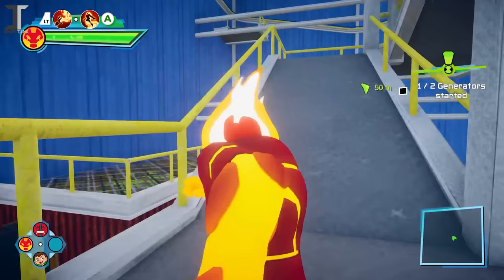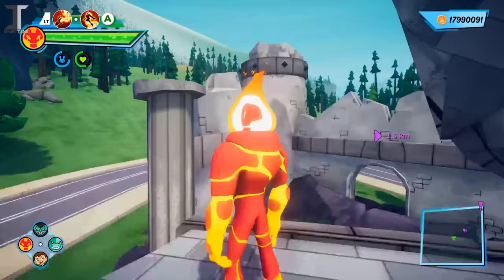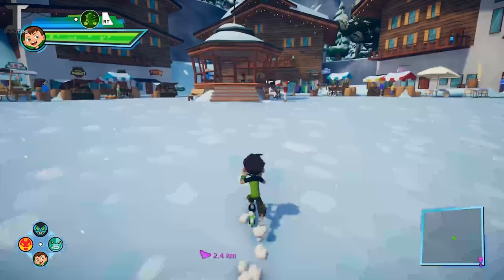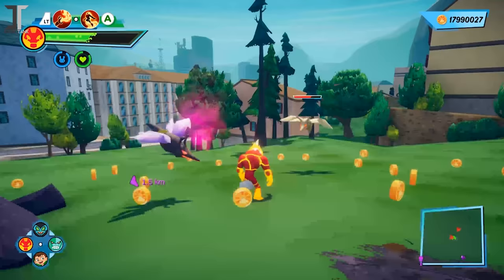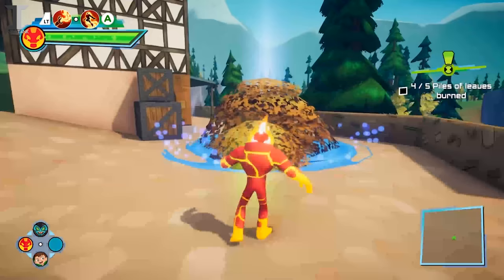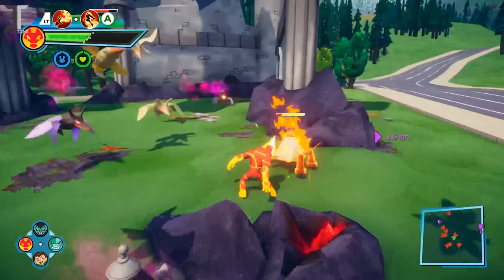Heat Blast is the first alien you unlock in the game. He has a big advantage with the earlier missions as he's the only one that can double jump. The quick change feature makes it very easy to switch between Ben and Heat Blast in seconds, so you're always going to want him in one of your quick change slots to make sure nothing stands in your way. You can also use Heat Blast to light fires and burn away obstacles, and during combat he has some of the best combos out of them all.